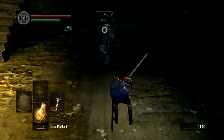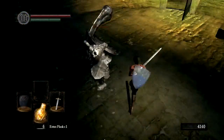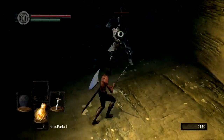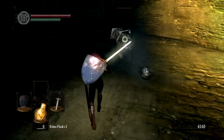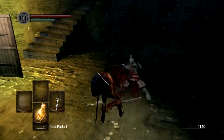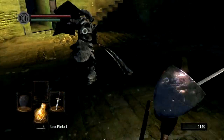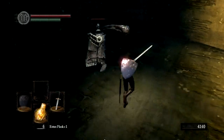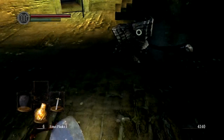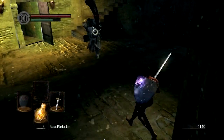He can't change his direction mid-swing, so if he starts swinging there, that doesn't mean that's necessarily where he's going to hit. If he starts swinging here and then I move, he'll follow me — he does have a little bit of tracking. So just be patient, don't get greedy, stay behind him. When he does get low health, he starts doing double attacks where he'll attack and then instantly attack afterwards. He doesn't do that until you get him a bit lower, so watch out for that.